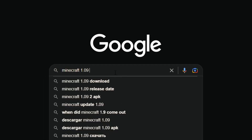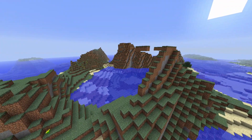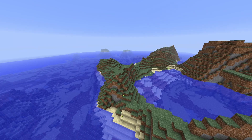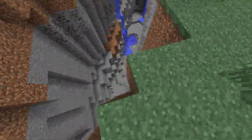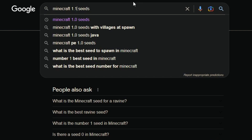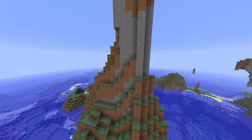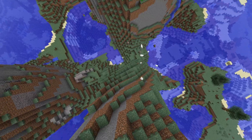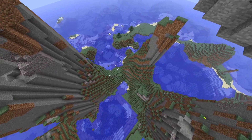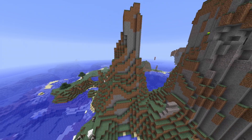So I went on a search for a mountain seed. The seeds I found online were nowhere near what I wanted — some mountain seeds were literally just 10 blocks above the sea. So I tried a ravine, and nope. But after about an hour, I changed my search to 1.0 to 1.1 and the first result gave me what I needed. The seed is 'winter' — a seed where you spawn 23 blocks above the ocean, which is perfect.